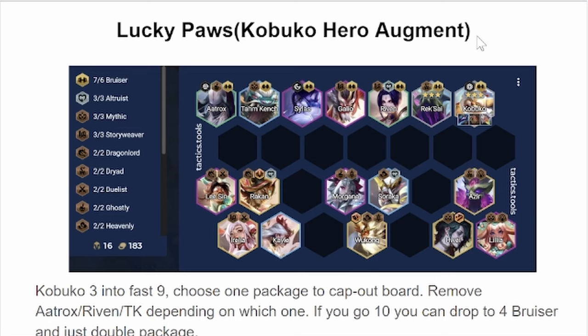You typically want to push for level 9 and then include one of these packages. If you can go to 10, you can drop down to 4 Bruiser. By the time you've reached that point, Kabuko probably has enough health that you can afford to give him a little bit less health. Then just include a second package and keep the Bruisers that connect the synergies.